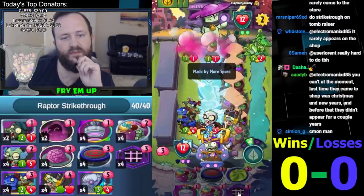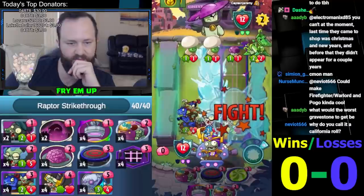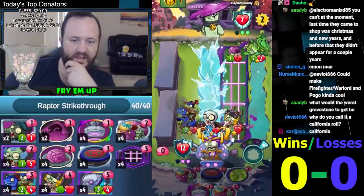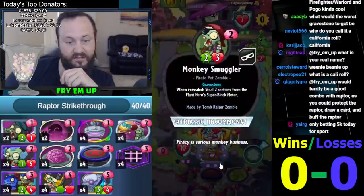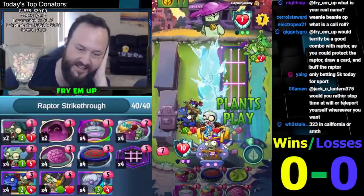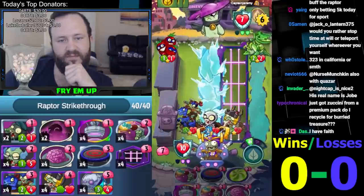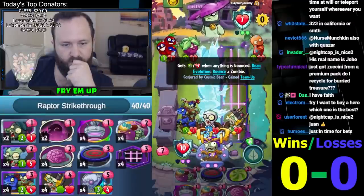I'm just gonna Backyard Bounce. Another one — it's a whole minion. We can always do things with this next turn. It's better to draw a minion than a card here. Tomb Raiser getting insane value — see what's in the box. Monkey Smugglers — fine, I'll take that. We're stealing block meters, the best thing ever. This thing is gonna be lethal right here. We'll just use the bonus attack on the Raptor now.